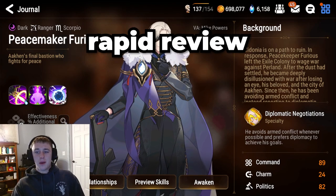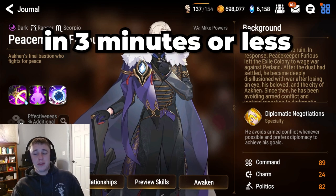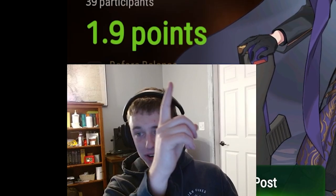Hello YouTube, welcome back to the Epic 7 Rapid View and Build Guide, where I tell you everything you need to know about a character in 3 minutes or less. Today's guest is going to be Peacemaker Furious, the first 4-star inside of the Rapid Build series, and a not so good one at that.